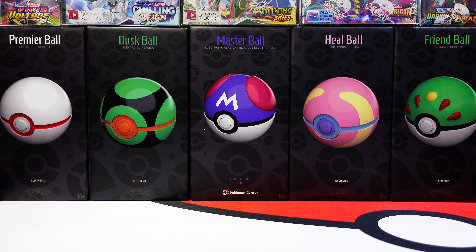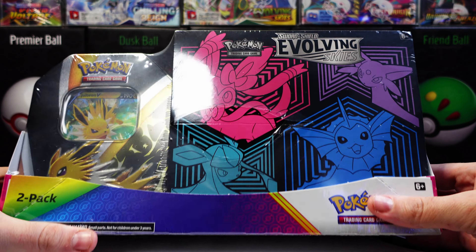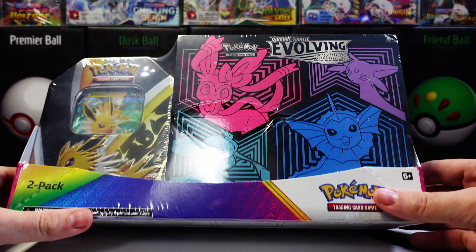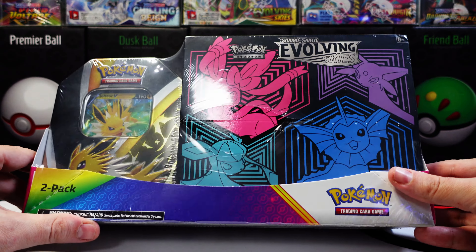What's up, YouTube? It's Johnny B. Pokemon, and in today's video, I'm going to be opening up one of these Evolving Skies combo boxes from Costco. Still looking for a lot of those alternate arts, so hoping I can at least get one of those in here.